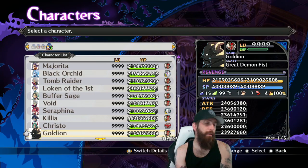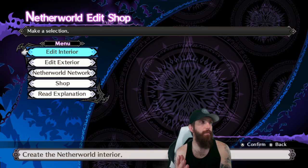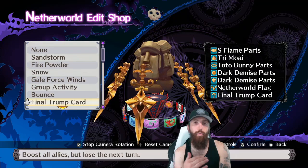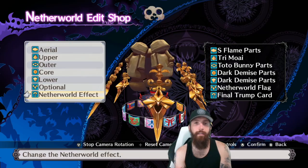The third prerequisite is to go to the Nether Editor and edit the exterior of your Netherworld ship. Make sure your Netherworld effect is set to Final Trump Card. When you summon your Nether ship to battle, it gives all of your characters 50% more stats on the map. That's why you don't need max stats — this will help push them there.